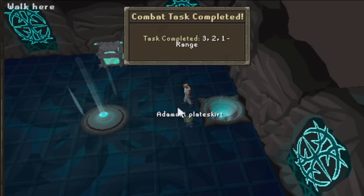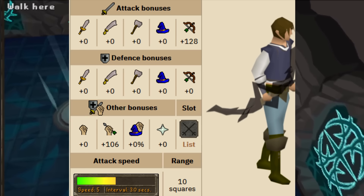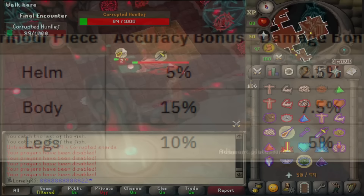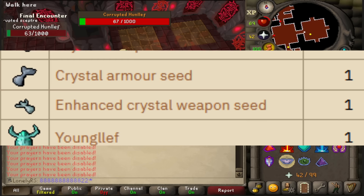With that monstrous rabbit slain and my first regular gauntlet completed, I now have access to the corrupt gauntlet, which means I can finally start chasing the Bofa. The Bofa is basically a superior version of the crystal bow, and with the nerf to the blowpipe, it's now the go-to for a lot of PVM content that uses range. Using it in combination with crystal armor, which also drops from the gauntlet, gives it a substantial accuracy and damage increase, making it extremely accurate and strong even against bosses with high defense. It comes from the enhanced crystal weapon seed, which is a 1 in 400 rate from successfully completing the corrupted gauntlet.